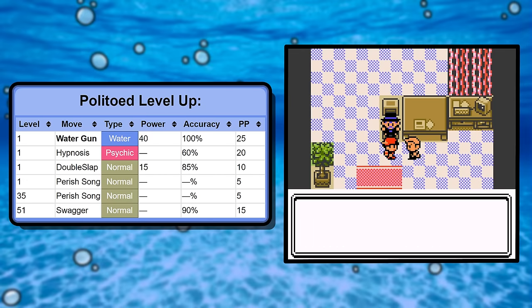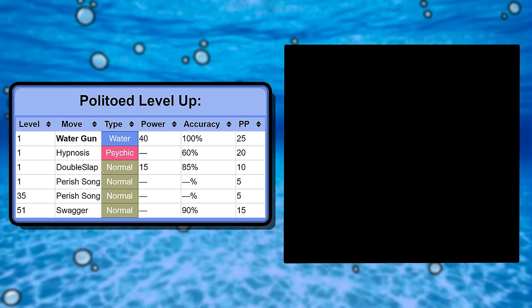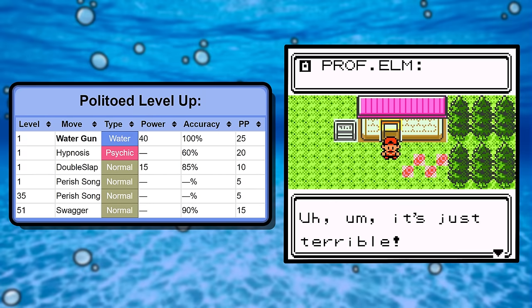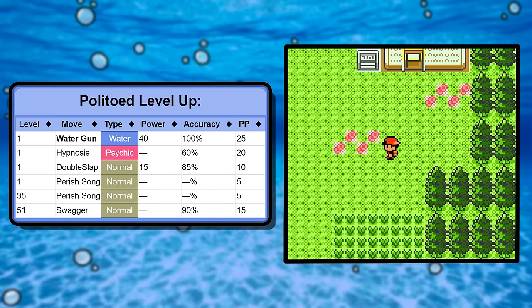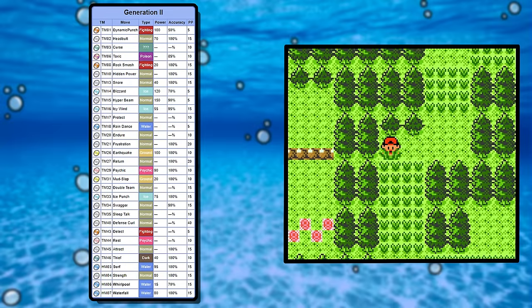Level-up moves are pretty sparse, but I don't think that's a bad thing. Some Pokemon get a lot of bloat and you just end up ignoring level-up moves. Here we get Water Gun as a pretty solid starting move, and Hypnosis is pretty great if you're a freak that likes to flip coins for hours each day. Now water types they almost all play out the same.